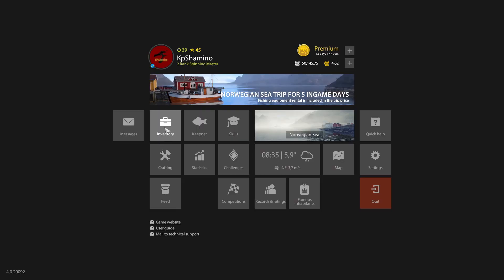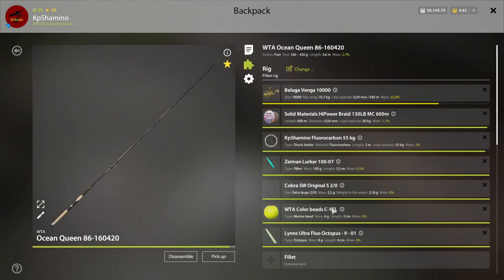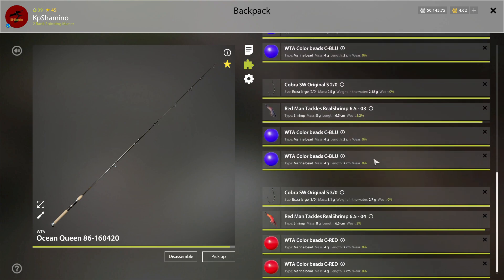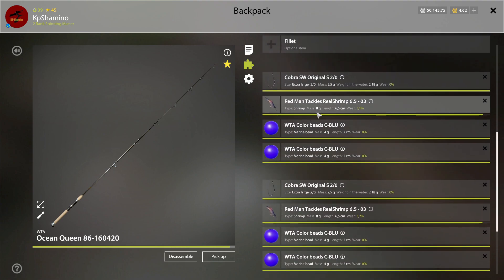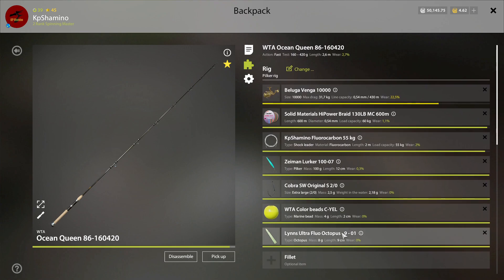If you have a look at the setup — this is normal, and now you can get all this extra stuff under it. You don't need all three setups; you can fish with one, two, or three of course. I'm using the WTA Ocean Queen rod with the Beluga Veenga 10000 reel, using the colored line 600 meter 60 kilogram, and a fluorocarbon leader at 55 kilogram.